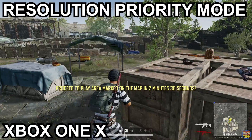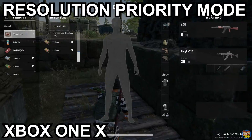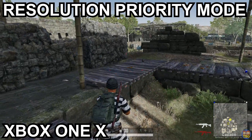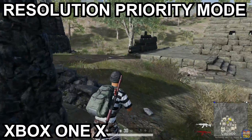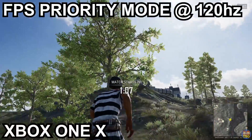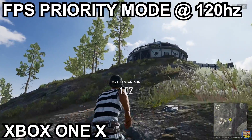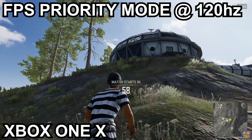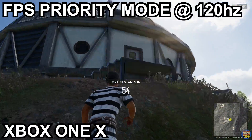What is worth mentioning alongside Paramo is the new framerate priority mode. This is something that's been talked about for quite some time. PUBG said they were going to put a mode onto the Xbox One X and the PS4 Pro that would allow you to have a higher framerate at the sacrifice of some graphics. They've done that now, so the cap is now lifted to 60 FPS for those consoles, but your resolution is going to be set to 1080p.